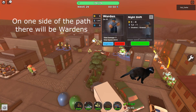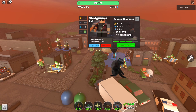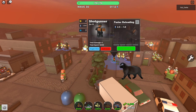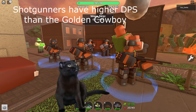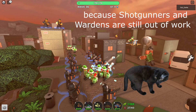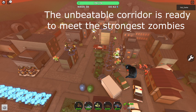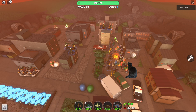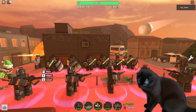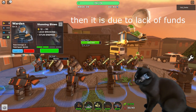On one side of the path there will be wardens — they will detain the zombies. And there will be shotgunners opposite — they will shoot. Shotgunners have higher DPS than the Golden Cowboy, but have a very short range. Elves are helped by mortars, because shotgunners and wardens are still out of work. The unbeatable corridor is ready to meet the strongest zombies. All earned money I invest in strengthening the corridor. If it turns out to be weak, then it is due to lack of funds.